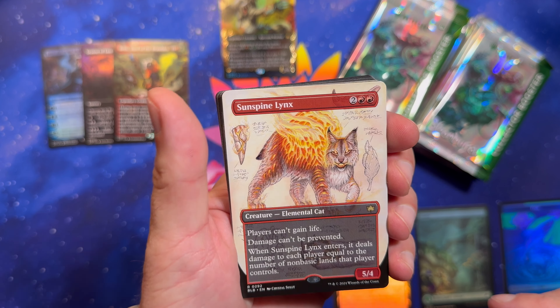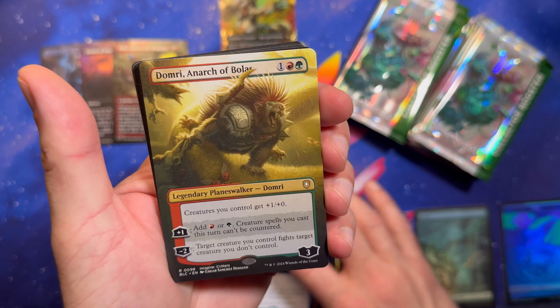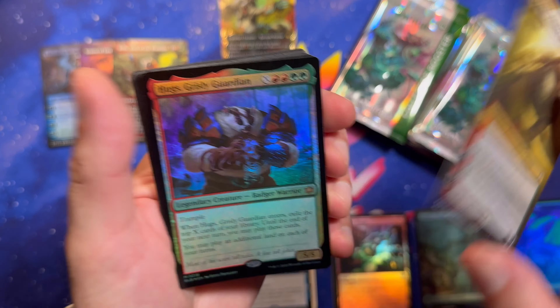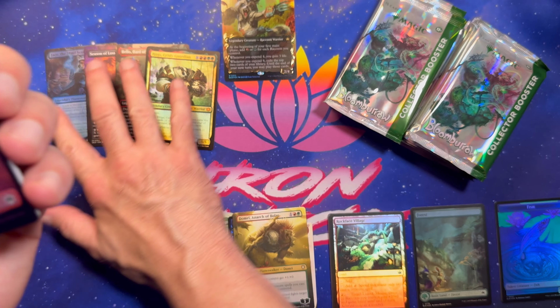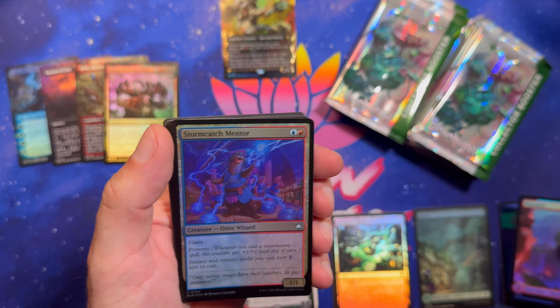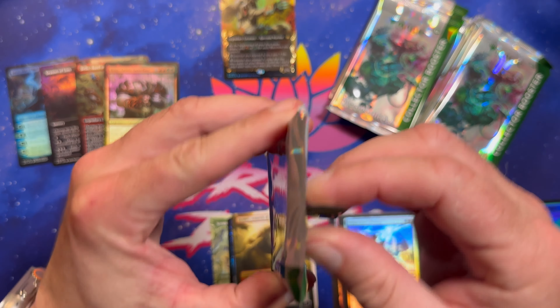Sunspine Lynx. We got a Kitnap. Domri, Anarch of Bolas. Gristly Guardian for the Mythic. Yeah, I'm not complaining at all about this box. We are off to a great start. Let's just keep that going — I think you can only really get one of those raised foils per box, so that ship has now sailed, but wonderfully.